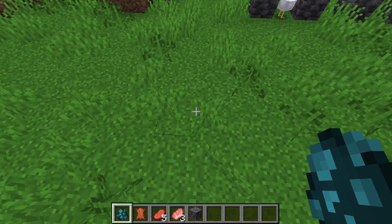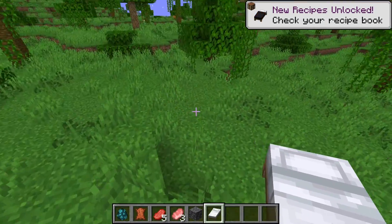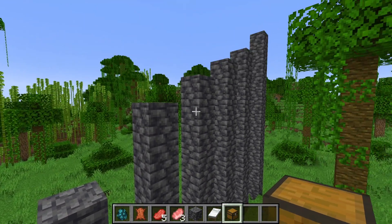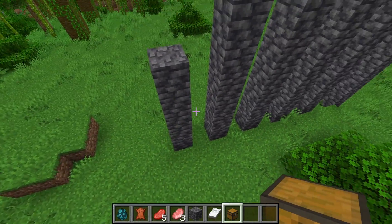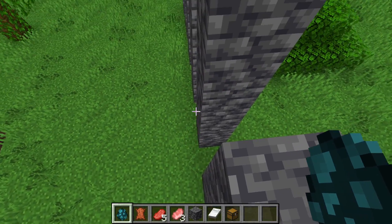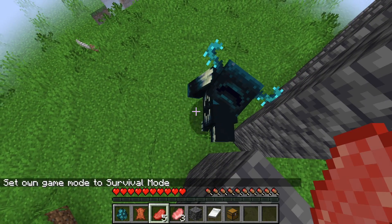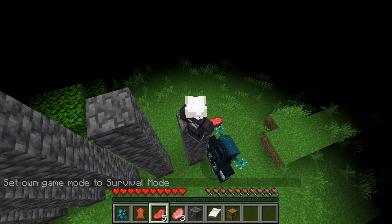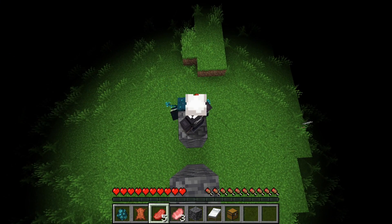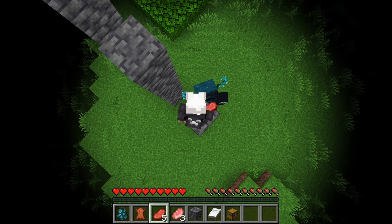Let's go ahead and summon the warden. I might want to sleep first so let's get a bed — that way if I die I can just get back here. I changed a couple things starting with the height: we've got five blocks, then seven, nine, ten, eleven, and twelve at the very end. I think the warden can hit you around four or five blocks, so we'll find out. We'll spawn the warden, hop into survival, and see what happens.